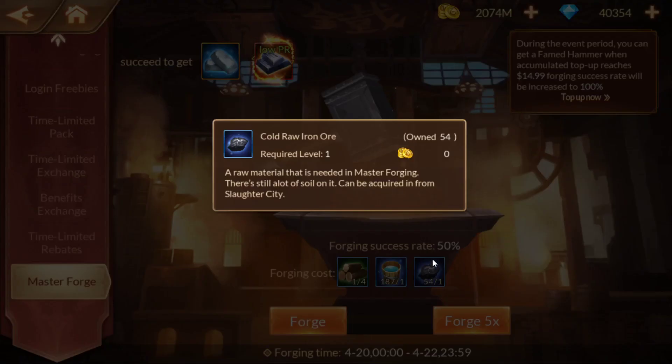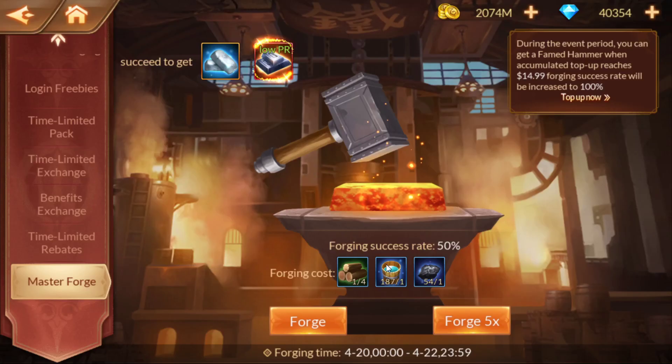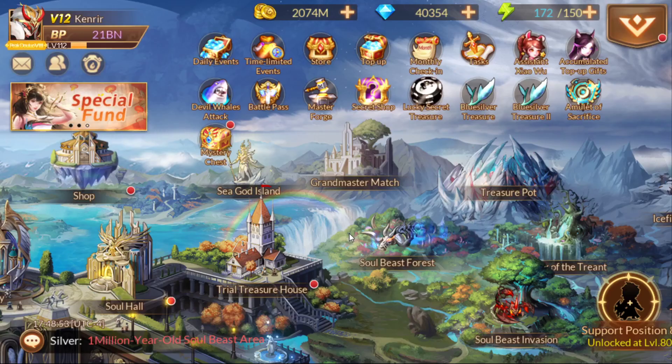You get the charcoal inside of Slaughter City — just run and refresh that. You can refresh it three times a day to get the charcoal, the water, and the sea guide. The wood is just from sweeps and from the arena and the grandmaster match. So that's where you get all three of the items — definitely something you might want to look into.